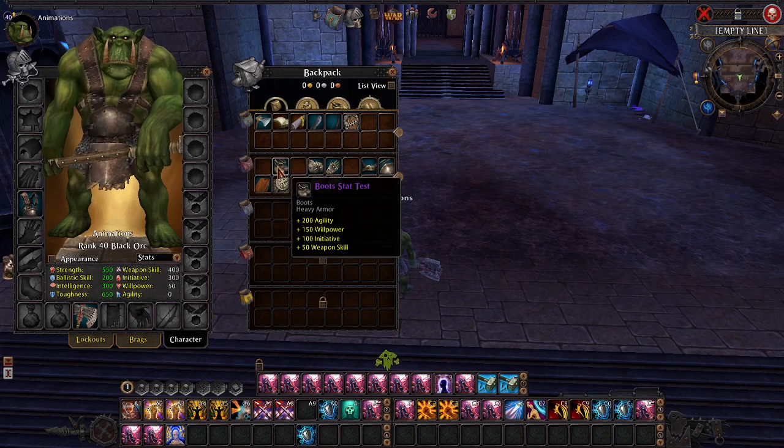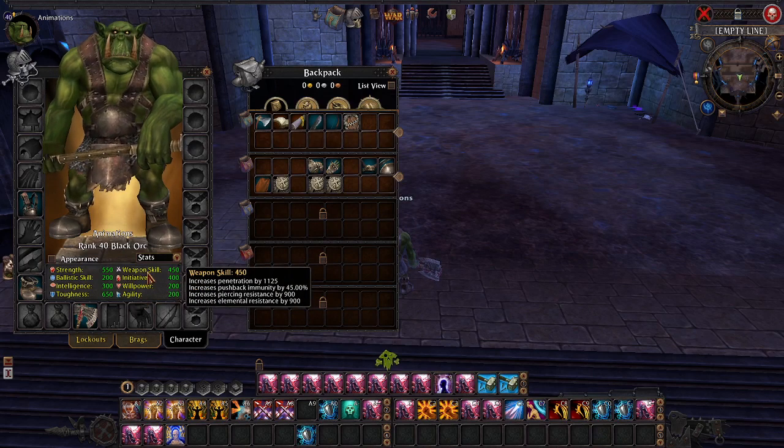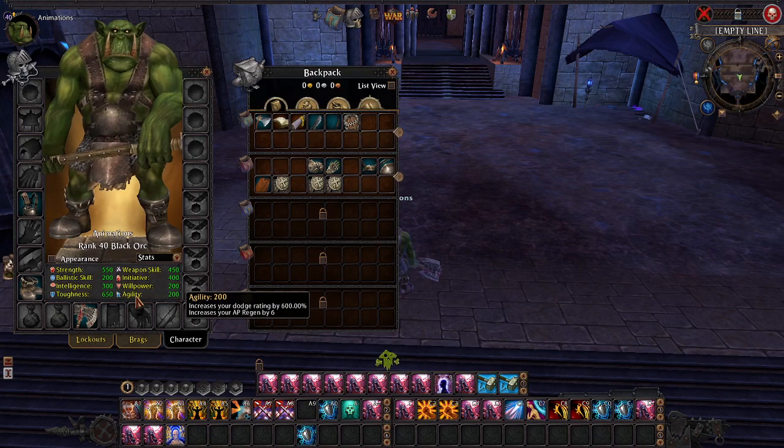The other side of this is we've got the other stats. We have the brand new agility stat — obviously you see that being increased — and it shows your pushback along with all of our lovely additional stats for our primary stats. Oh, I need to fix that — that should not say 'dodge rating by 600,' it should just say 'dodge rating by 600' differently. So I've got something to fix.